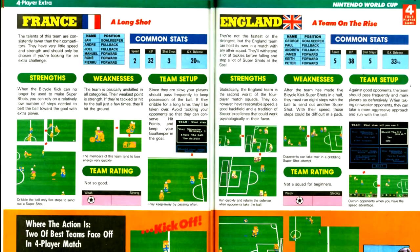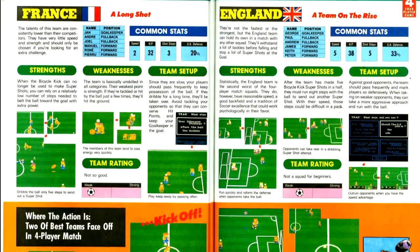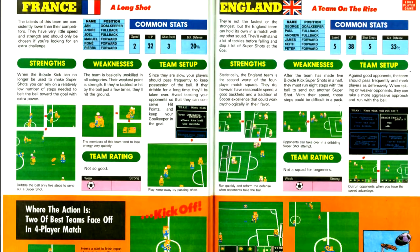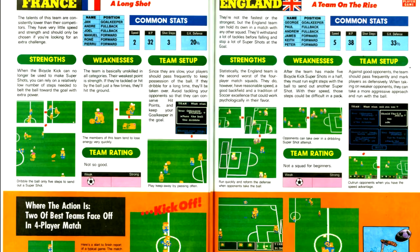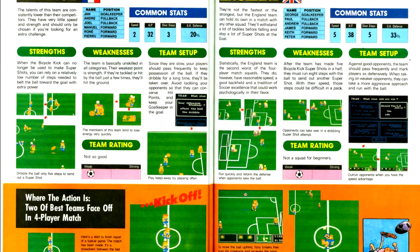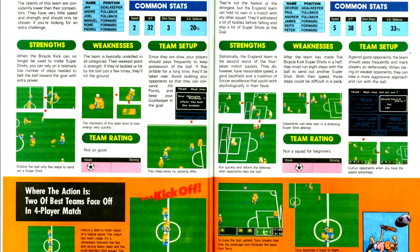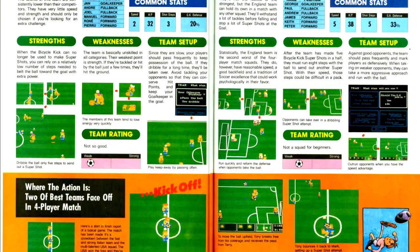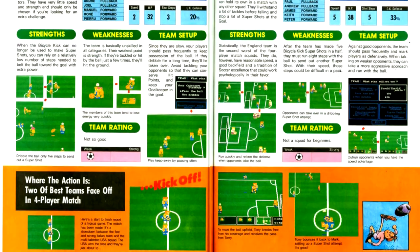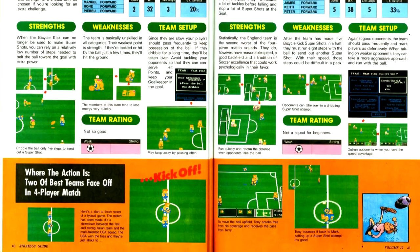Next up is Nintendo World Cup from Technos, the creator of the Kunio-kun series. Viewers may be familiar with earlier games in the series such as Renegade, which I kind of panned, and River City Ransom, which I enjoyed immensely. You can tell this game was born as a Kunio-kun game from the graphical style and absurd gameplay elements — like soccer fields that are ice, or sand like desert or beach sand. However, instead of being released as, say, River City Soccer, this game was licensed by Nintendo and put out as Nintendo World Cup.